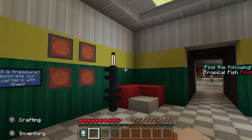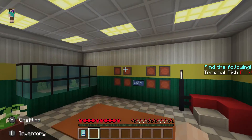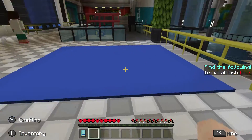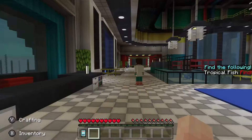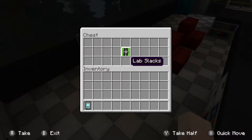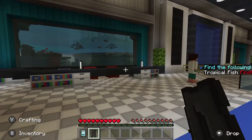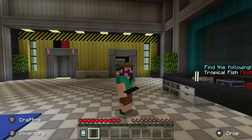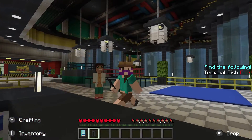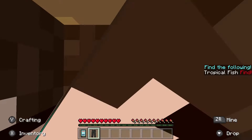So I did a little exploring. All I did was look at this room, which I'm assuming they already have beds here. I've never done an adventure map before — I've only seen other people play adventure maps, but I've never done one on my own, and I don't really know what to expect. Everything beyond this point will be brand new to me. I saw what was in this chest — lab slacks.